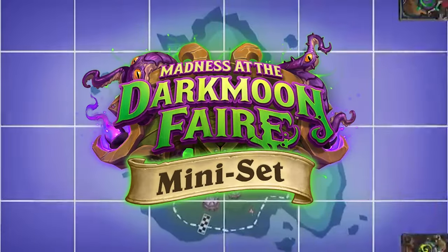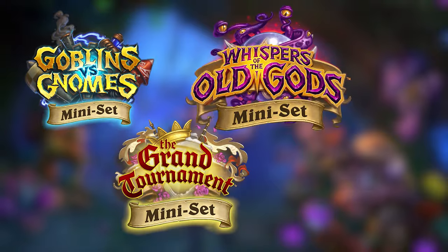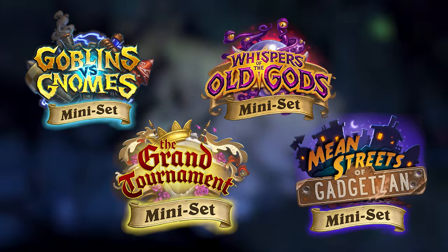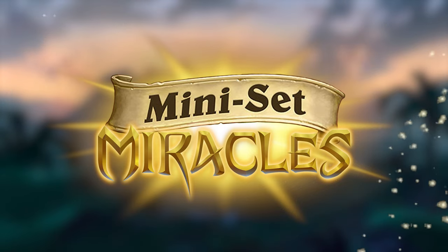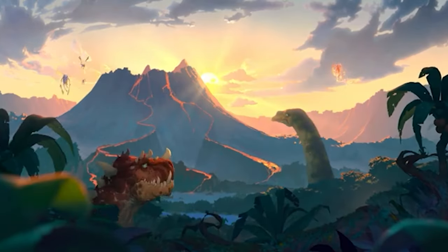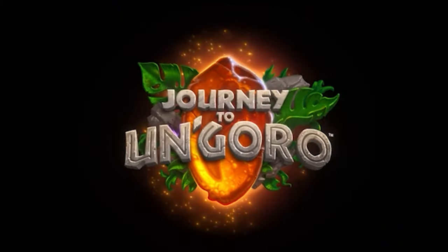With the release of Madness at the Darkmoon Faire we saw the first ever mini set, but wouldn't it be cool if the expansions before that also had one? Welcome to the fifth episode of a series I'm now calling Mini Set Miracles, where I go back to each older expansion and imagine what their mini sets could look like. In today's episode we'll dive into the mini set I've made for Hearthstone's fifth expansion, Journey to Un'Goro.